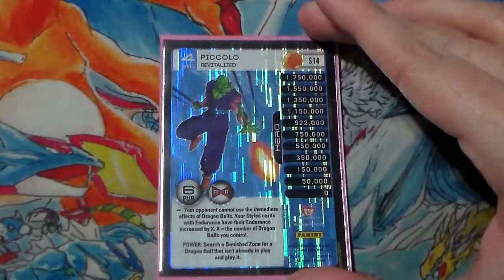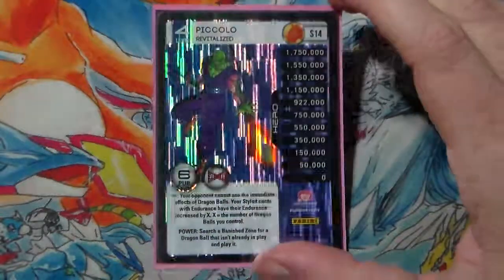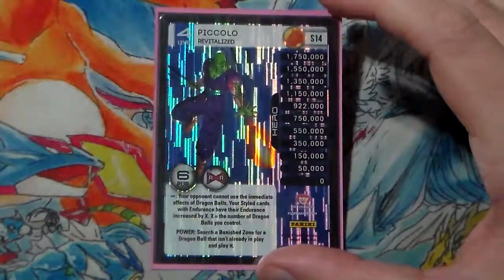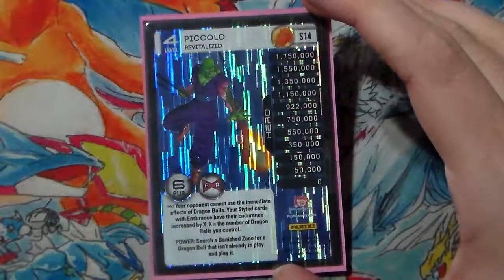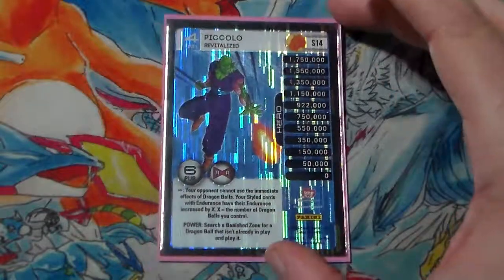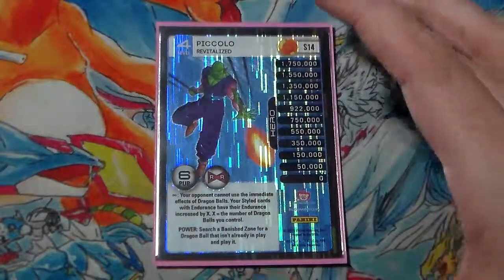We're playing Revitalized as our level 4. There's a lot of arguments for going with the Set 10 level 4 and I plan on testing it. But for now I love the fact that our opponents cannot use the immediate effect of Dragon Balls. So if they do get capped, it's practically worthless to them — other than keeping us off DBV, which we don't really care about. Its Endurance is increased by the number of balls we control, and if they happen to banish the ball from us somehow, we can search our Banish Zone for it with its power.